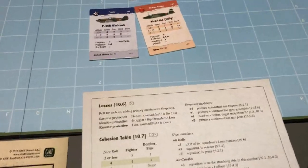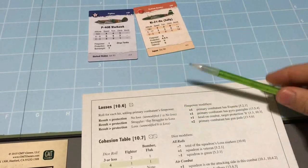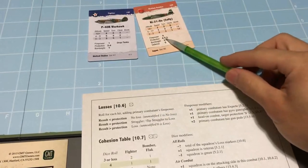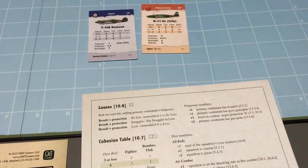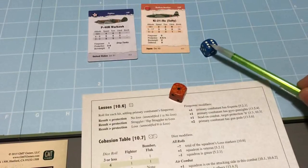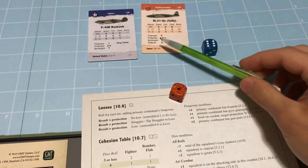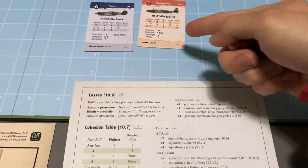Using the losses chart, we roll 1 die for each hit, add the combatant's firepower of 1, and compare to their protection rating. We need higher than 5 to kill this bomber; a modified 4 or 5 is a straggler; less is no effect. First hit is an automatic no effect. Second roll is a 6 - an automatic kill, regardless of modifiers or protection rating. So we mark bomber W with a loss.